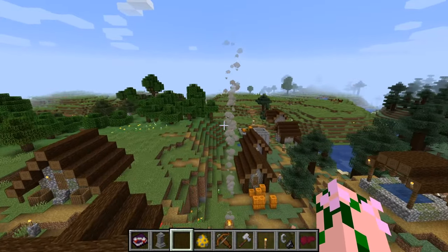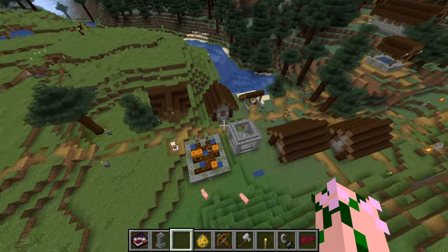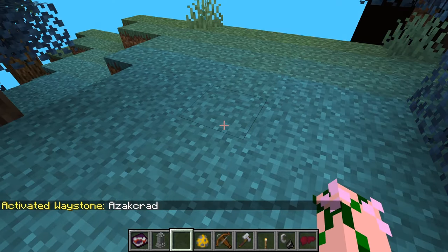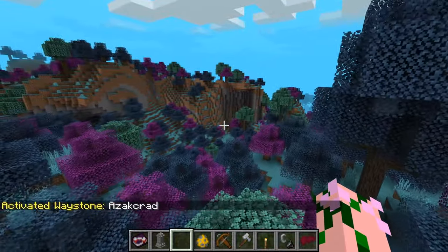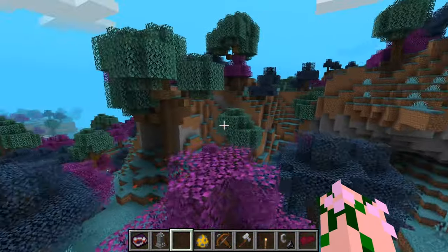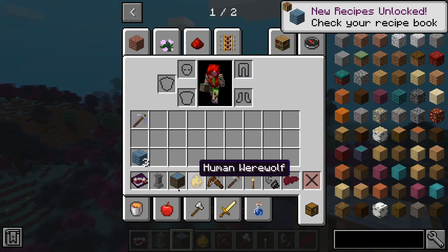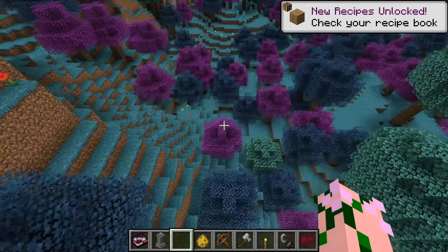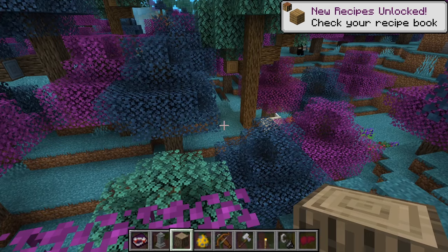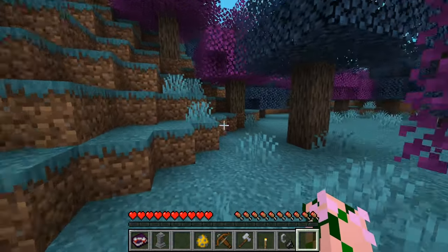The werewolf can be found in plains biomes — there is a chance they will spawn there. But probably the most likely place to find the werewolf is in the werewolf forest, better known as the magic forest. I don't know why werewolves hang out in a forest like this — perhaps it's because they are fairies or something. They spawn in the magic forest, which has normal oak leaves, but also silly magic logs which are blue, and purple trees as well — the yacardan tree. And there's natural werewolves in the werewolf forest.